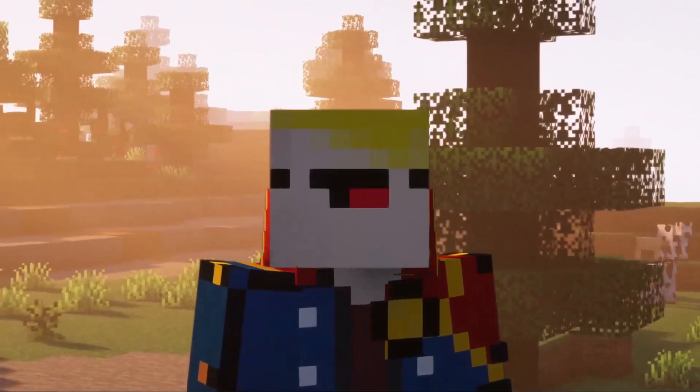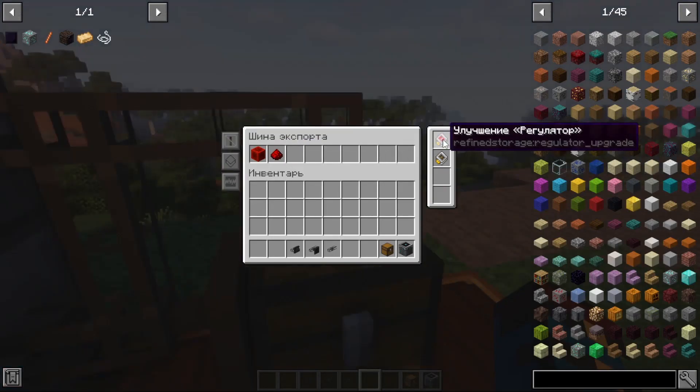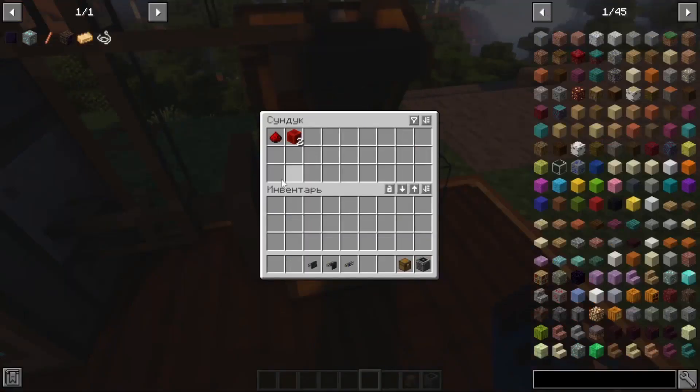I think I've answered your question. In fact, you can set any resources here that must be constantly maintained in a certain amount. Also, the regulator upgrade allows you to set a specific number of items to be maintained in the inventory. If you click on, for example, a Redstone block, you can choose the quantity — for example, it will always maintain two blocks instead of one, and we will always have two in our chest.